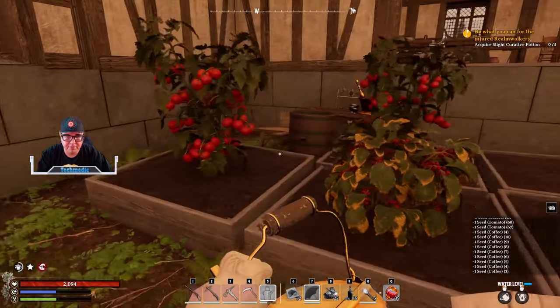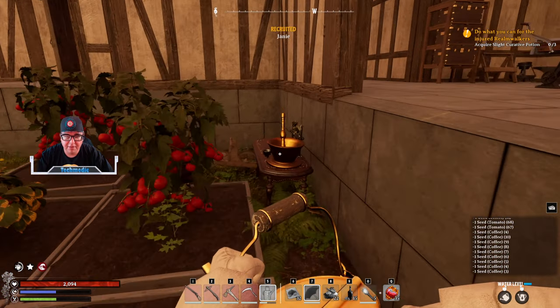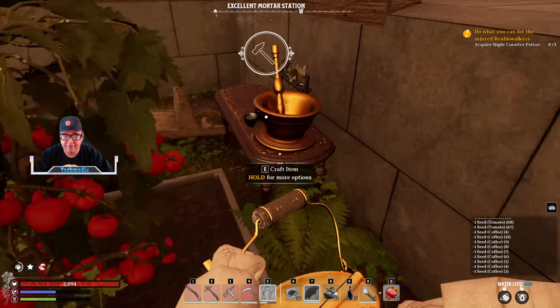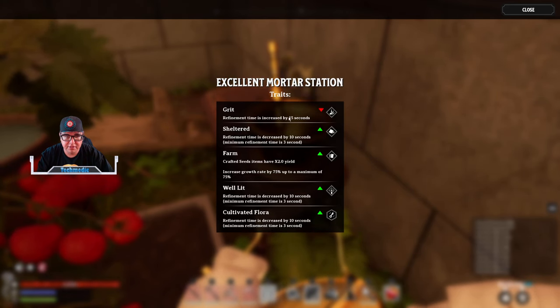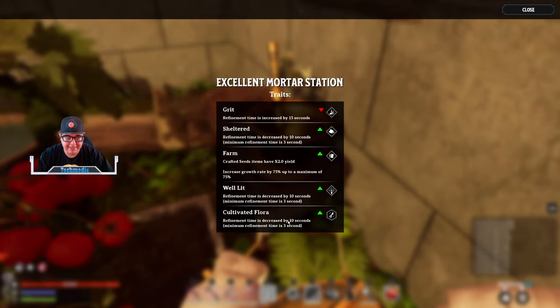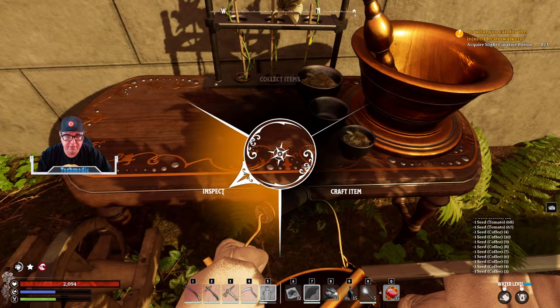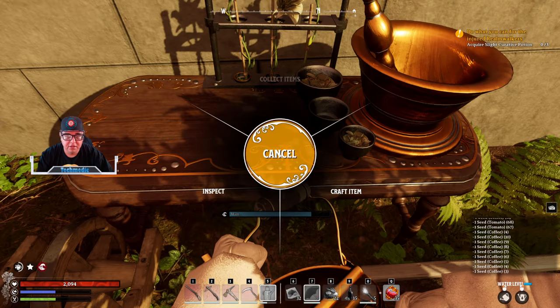One thing with these mortars is that you can place them outside by the wall and they will be considered sheltered, but they're going to get the Grit debuff. As you can see, refinement time is increased by 15 seconds. Even though it's considered shelter and has the Farm buff, Well Lit, and Cultivated Flora — all of which reduce crafting time for seeds — that Grit debuff is going to supersede all of those buffs and make seed crafting time increase immensely.